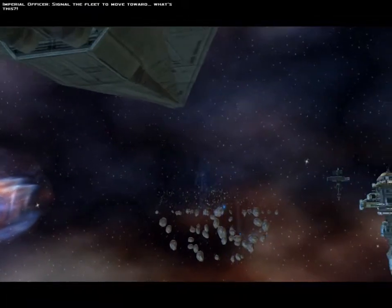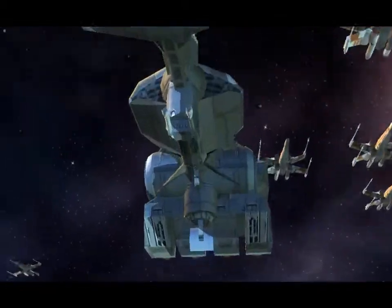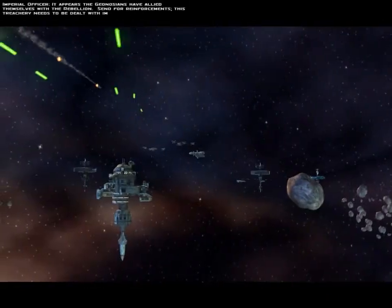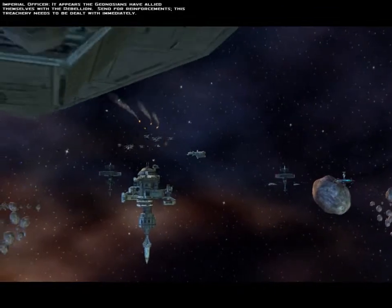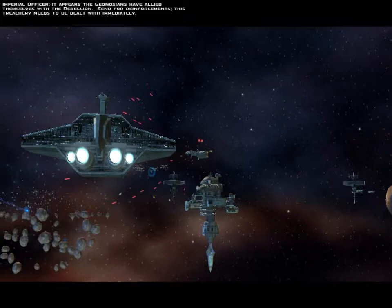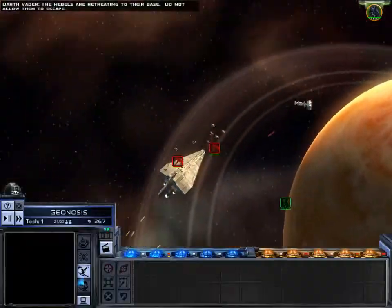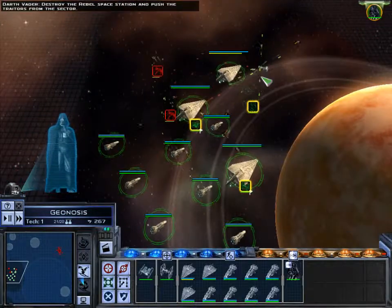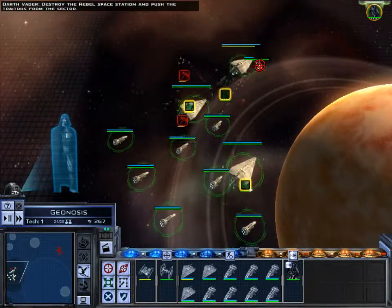Signal the fleet to move toward... It appears the Geonosians have allied themselves with the Rebellion. Send for reinforcement — this victory needs to be dealt with immediately. The Rebels are retreating to their base; do not allow them to escape. Destroy the Rebel Starbase and push the traitors from the sector.